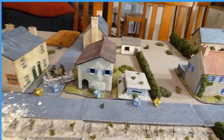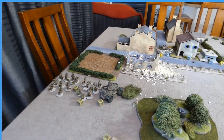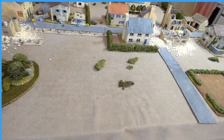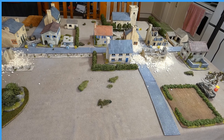The infantry in the building and the heavy machine gun in the pillbox attempted to shoot at the advancing British, but the British are avoiding the centre ground — it's a dead zone — and working through the flank. Turn two: German reinforcements can start to arrive this turn.